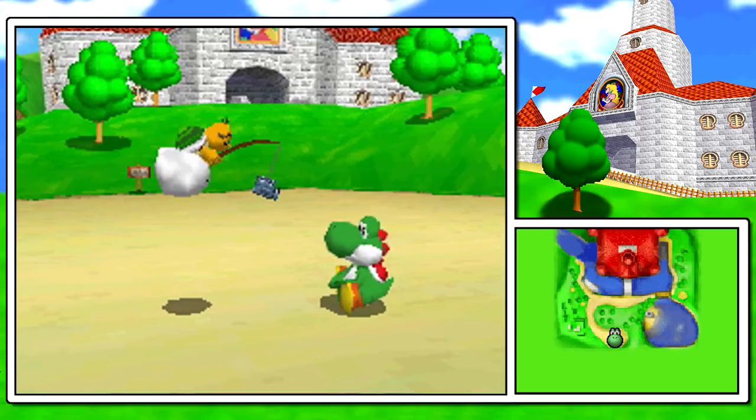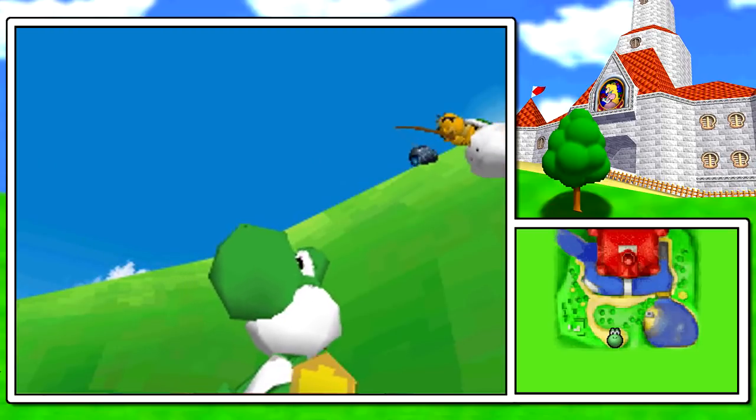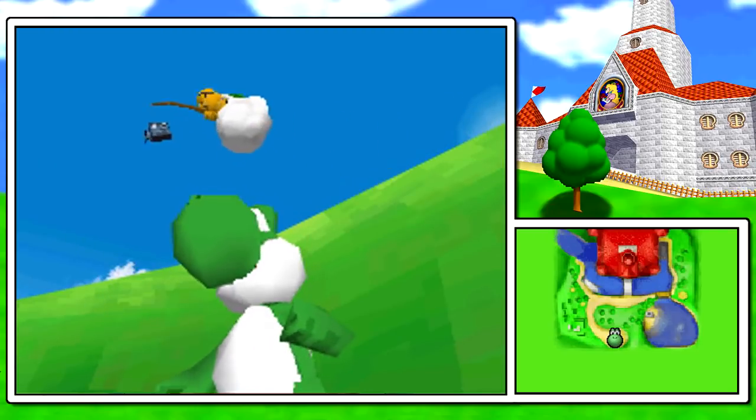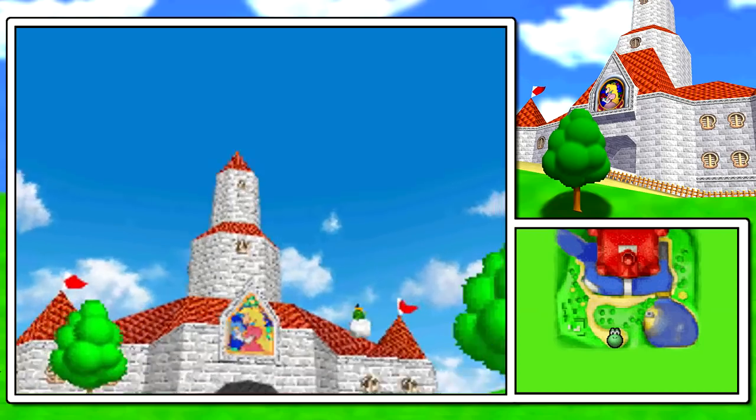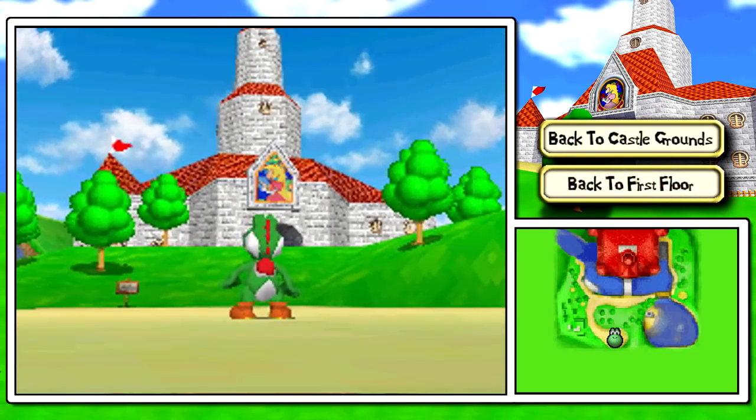Listen. Mario hasn't returned yet. So, despite all the times that Mario has thrown us down a cliff so that he can get a second jump, abandoning us to oblivion, we have to — well, it's our job to save him. So, taking control of Yoshi.